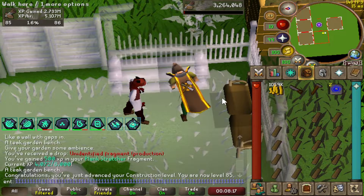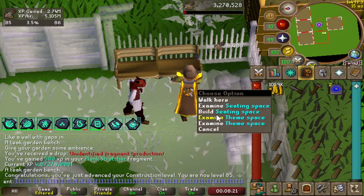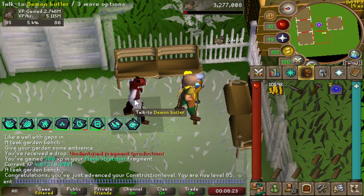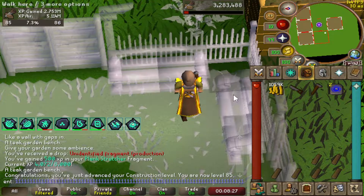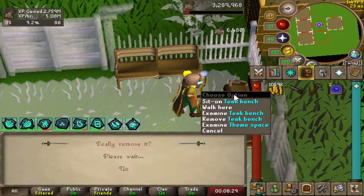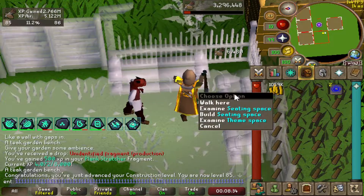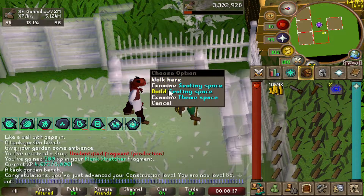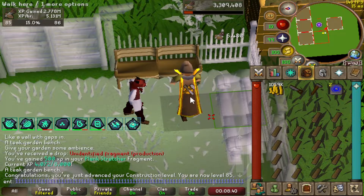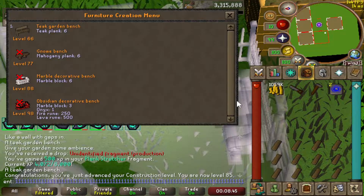There is level 85 construction. When I hit about 90 or 91, I'm going to start making the pool and also the jewelry box - that's pretty much all I'm going to make in my house. Making the ornate pool and the ornate jewelry box is very expensive. I didn't calculate how expensive they were into my cash stack, so I'm probably going to have to grind for quite a while to afford the ornate pool and ornate jewelry box.